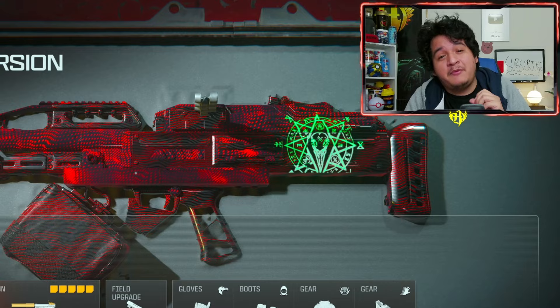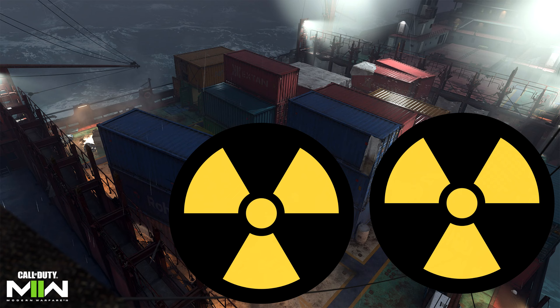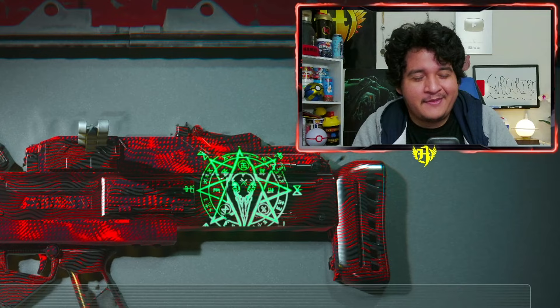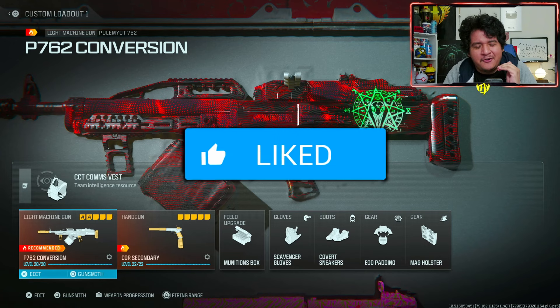I was able to drop two nukes on two games of shipment where somebody was accusing me of pre-firing and hacking — people can be funny on this game — and I was able to drop almost a double nuke on the map of Terminal. So if you guys are excited to see these high-paced action nukes, make sure you guys drop a like on the video, subscribe, and turn on those post notifications.